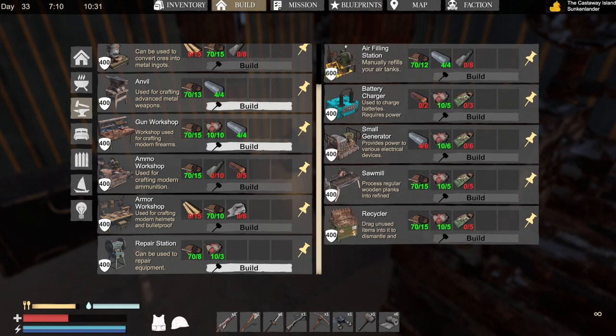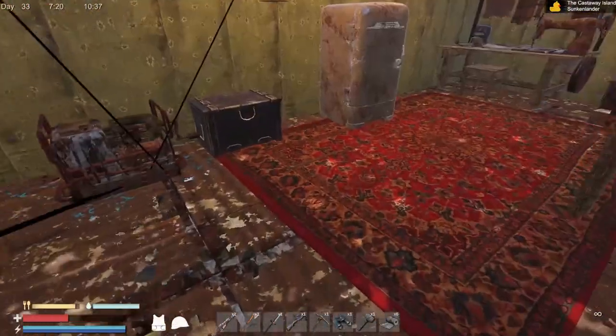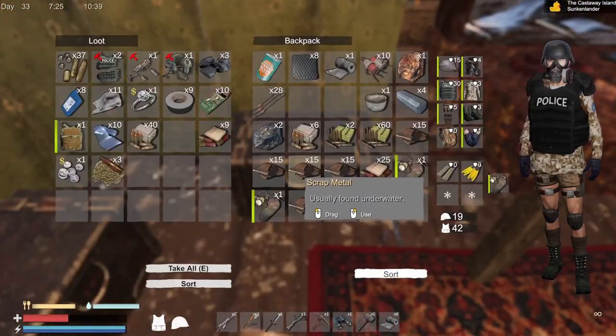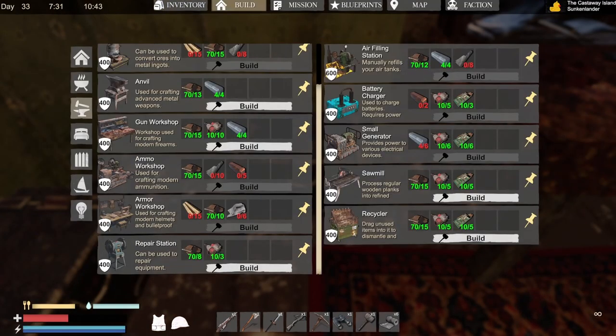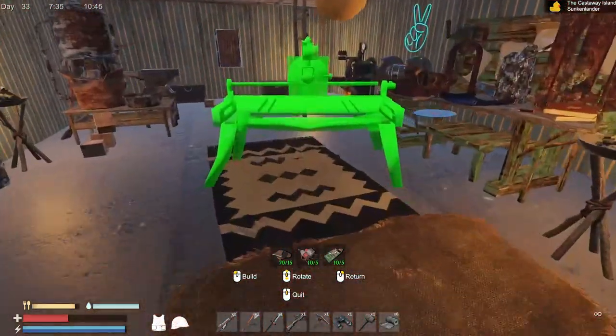Air tank, battery charger, small generator, saw. We don't have the sawmill yet. I don't really know exactly what we're going to use it for, but we'll build it just to kind of show what it does.